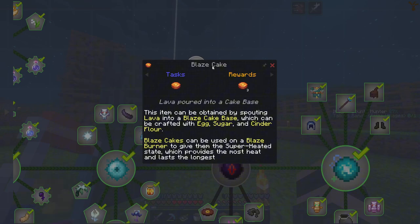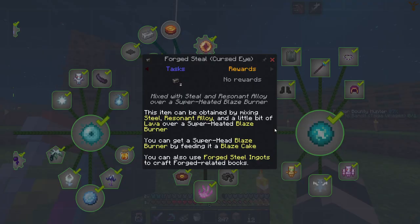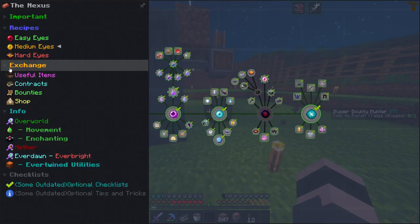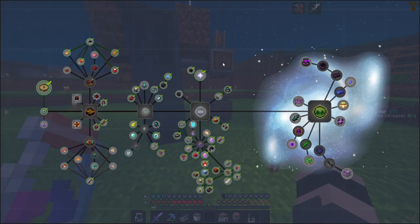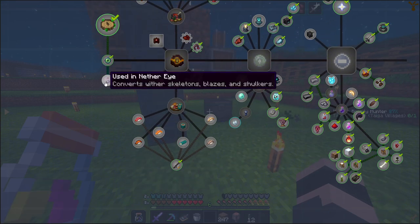So what I'm trying to do today is create a blaze cake so we can create the forged steel, which requires a lot of stuff — superheated blaze and blah blah blah. I crafted the crust eye and then we have all the eyes from the median section and the easy eyes, and we are just left with the hard eyes which require a bit of grind, but we'll manage.